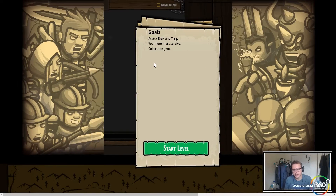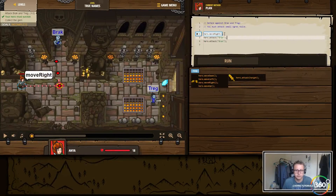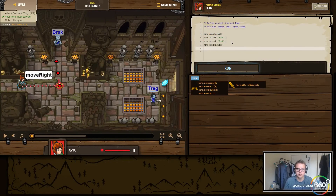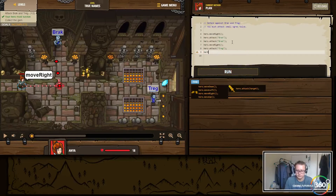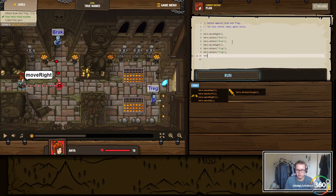Pretty familiar for anyone who's done action RPG or strategy games - these things should be intuitive. What we need to do is move right, kill Brack, move right, kill Treg, then move right to the end. First we move right, then attack, attack - it looks like it takes two attacks to kill them, not just one. Then we want hero dot attack, and we input the string with the name 'treg', then do it again - attack treg a second time. Then simply move to the finish line.